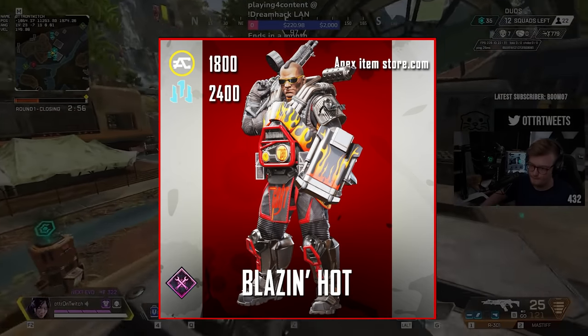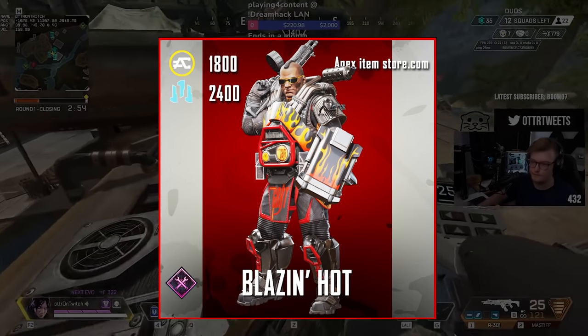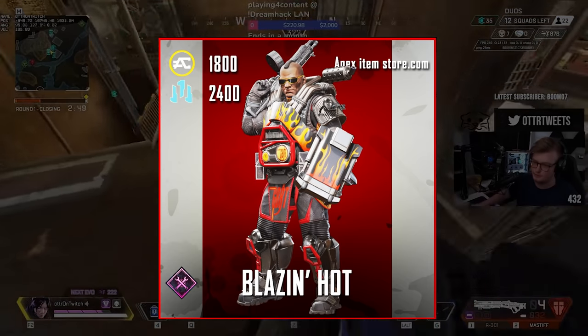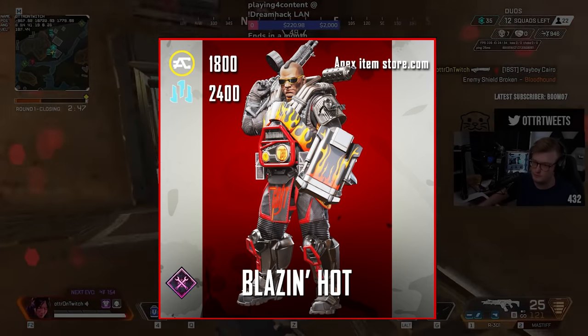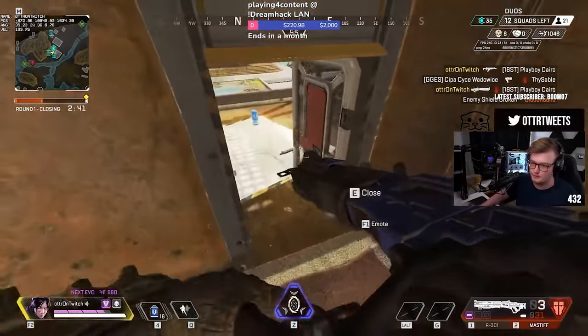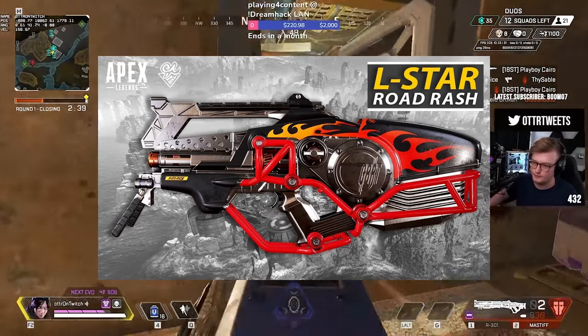On to number 8, we have this super ultra skin called Blazing Hot. The skin was part of Season 6's Aftermarket Collection event in 2020. It goes hand in hand with the Altstar skin Road Rash, and I'm sure they were intended to go together.